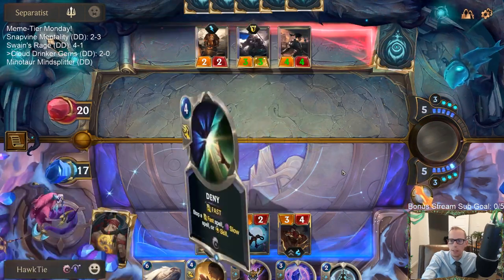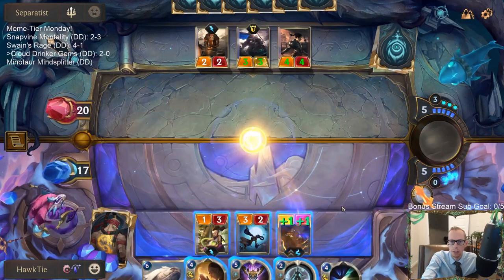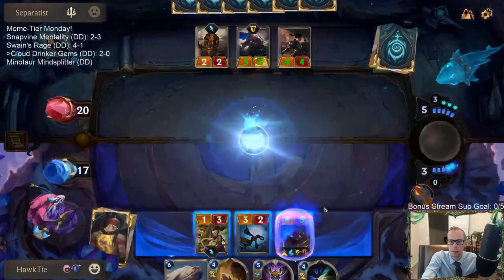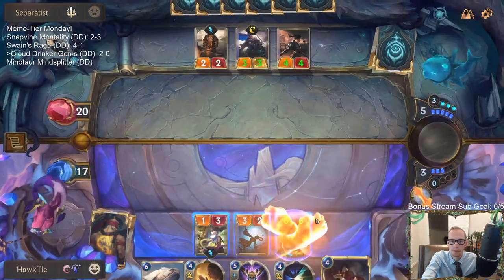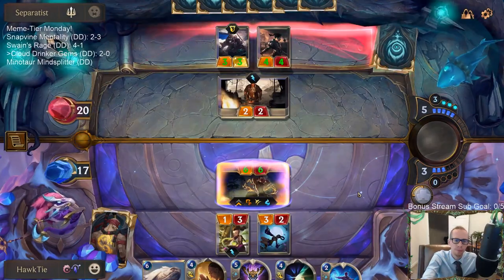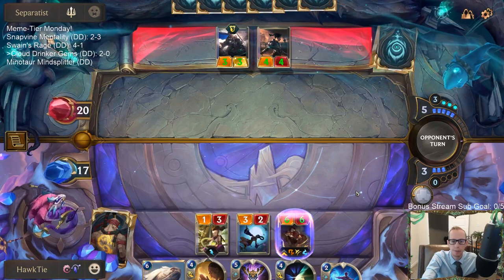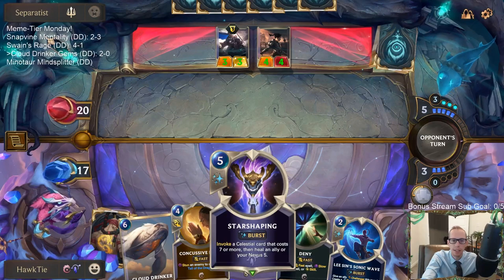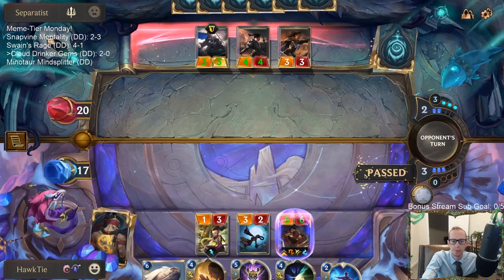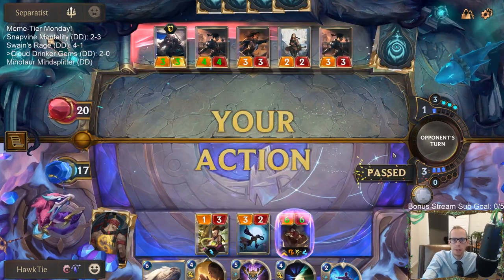We're going to need to try to take out this Battlesmith, so let's just cast Bastion. I didn't want to lead with Pale Cascade — I guess I could have cast Star Shaping to give a Challenger, but then it's taking damage. We got the two spells now for the Draggling as a blocker, that's important.